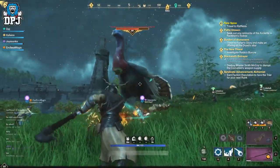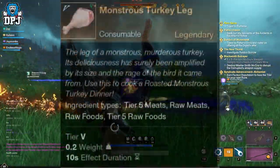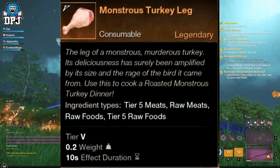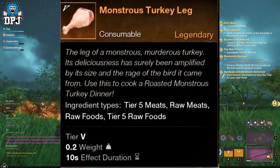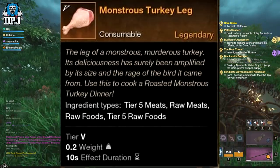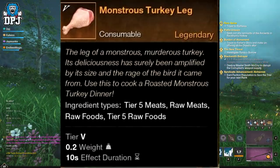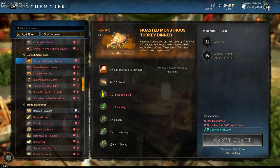The reward you get from this big turkey is something called the Monstrous Turkey Leg. This isn't a guaranteed drop — I did get one on the first try though. The Monstrous Turkey Leg is needed for a new recipe called the Roasted Monstrous Turkey Dinner. This increases Constitution by 1 and up by 0.15 for 40 minutes, and your health slowly recovers while under these effects.